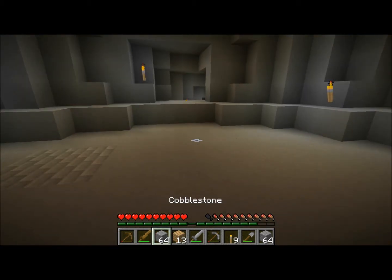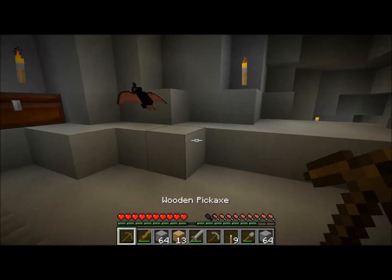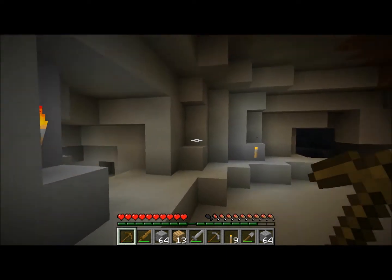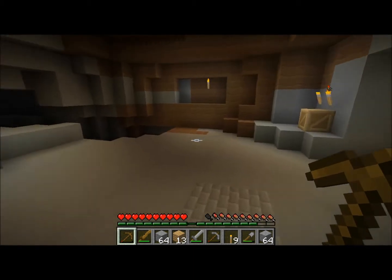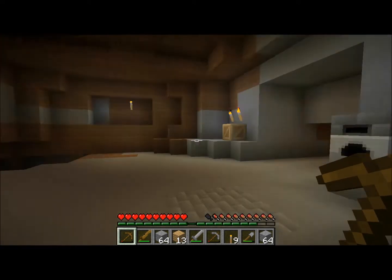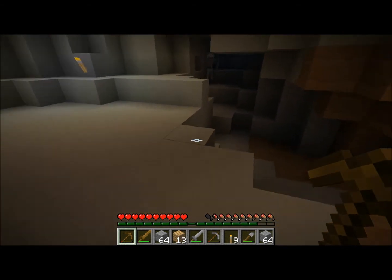I have a wooden pickaxe and my stuff is all jumbled up because a creeper kind of blew me up. This bat is just flying around here and he won't leave. I tried to swat him away but he won't leave — he's just chilling. I don't want to name him because he's probably going to despawn just like Fluffy and then I'm going to be very sad.